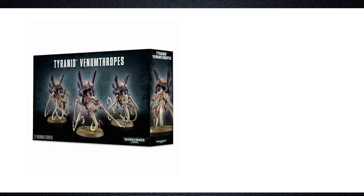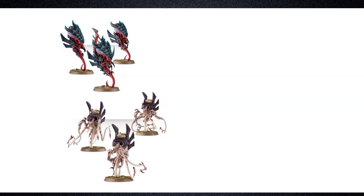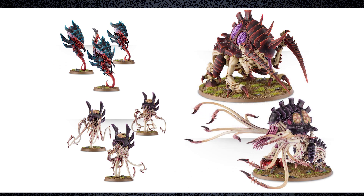Here's why. This kit here builds Zonethropes or Venomthropes — medium-sized floaty brain bugs or floaty venom bugs. And this kit here builds a Maliceptor or a Toxicrine — a large-sized brain bug or a large-sized venom bug. Now what I dislike about the Venomthrope and Toxicrine is that it doesn't seem to be an evolution of that Thrope's strain.